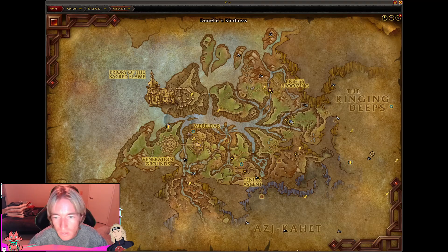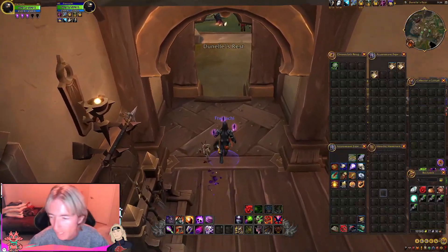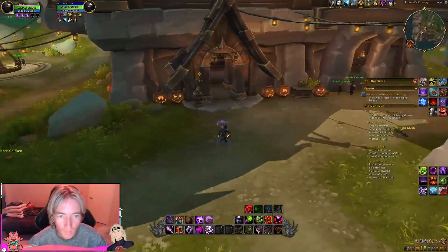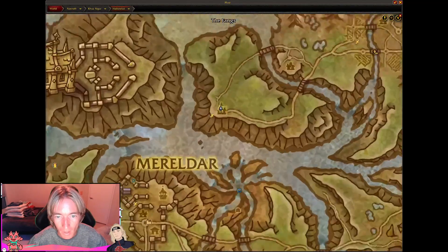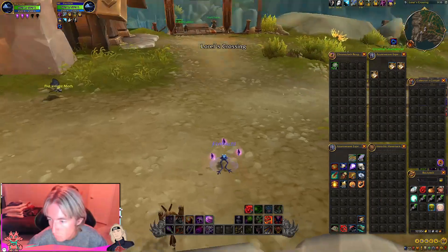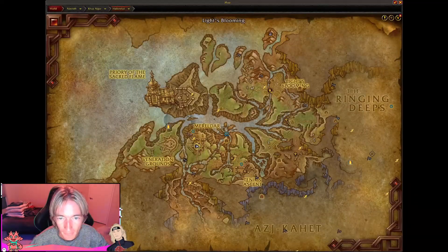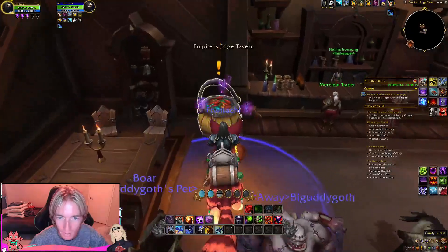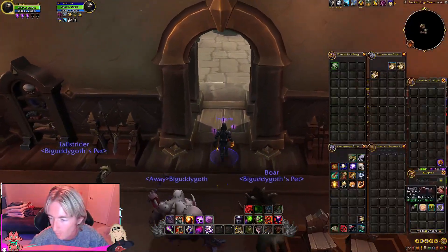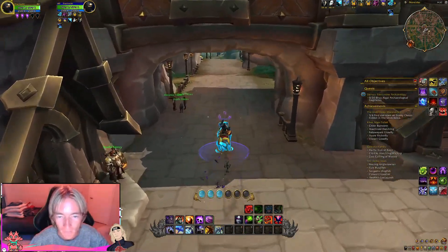Now that we have moved on to Hollowfall, the first one we're going to be doing is just here at Danelle's Kindness. Let's go ahead and head on over into the inn, click on the candy bucket, and loot it. Almost dead center on your map, we are here at Laurel's — let's go ahead and get that one. There should be two more here as well. Next one, you can probably guess — we're here at Merildar. And there is just one more left, on the way to Ajkahet, which is the last and final zone that we're going to have after this.